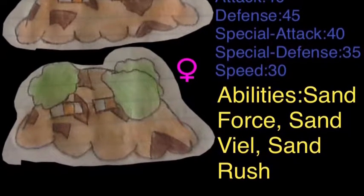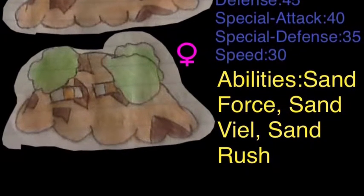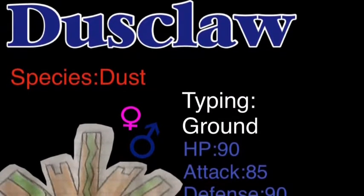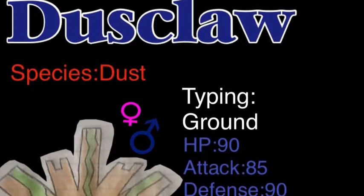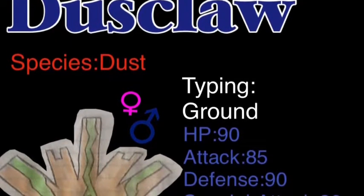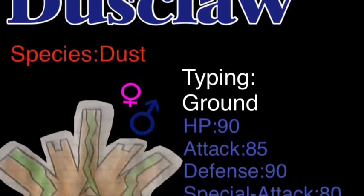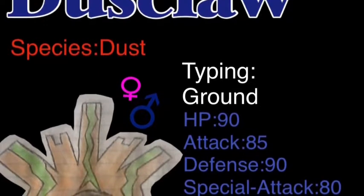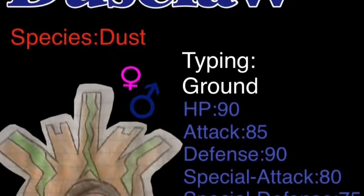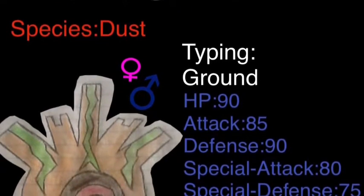Now we'll move on to the evolution — Dustclaw. He's also a pure ground typing. His HP is 90, Attack is 85, Defense is 90, Special Attack is 80, Special Defense is 75, and Speed is 85. He is the Dust Pokemon. His abilities are Sandforce and Sandveil. And I forgot to mention on Duskcap — this family's hidden ability is Sandrush.